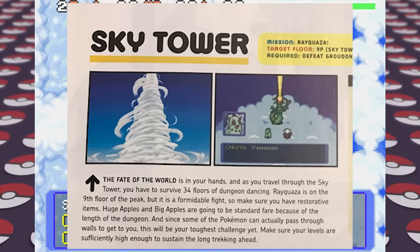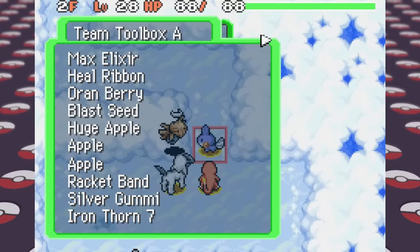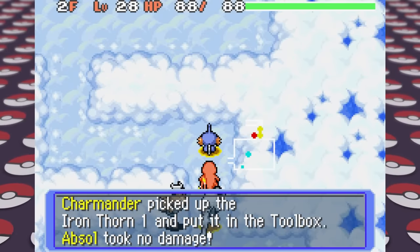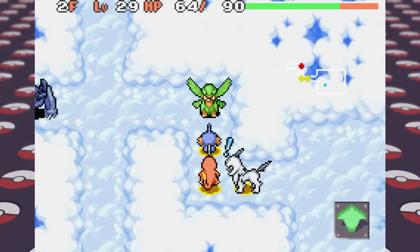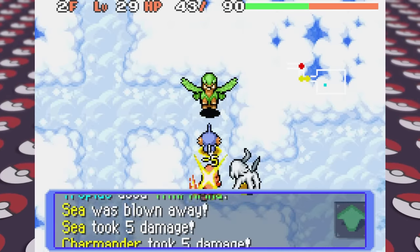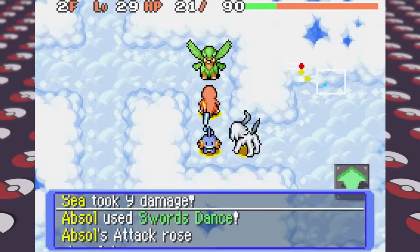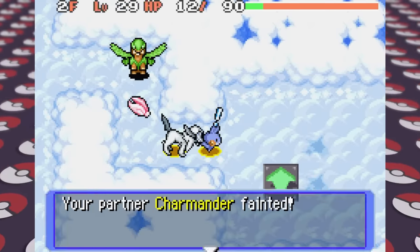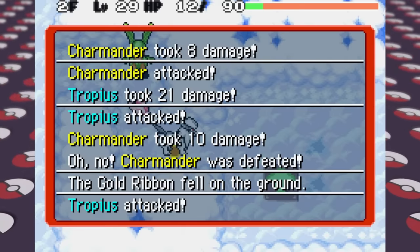Make sure your levels are sufficiently high enough to sustain the long trekking ahead. I did have to eat like 20 gummies while going through this. We encounter a Shuppet we befriend along the way but it falls along with our friend Absol before we reach the top. We're out of reviver seeds, super low on orange berries, and still have to go through the 9 peak floors which are the hardest in the game — there are Aerodactyls, Flygons, and Salamences doing massive damage on top of annoying Shedinja we can barely hit. Since we can save right before the peak, losing twice there wasn't too bad as we only had to redo the last 9 floors.